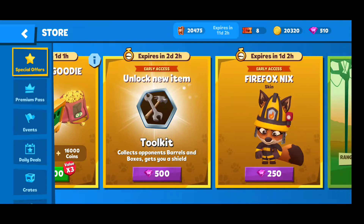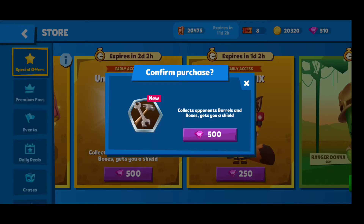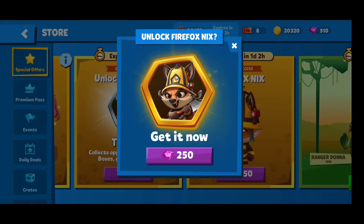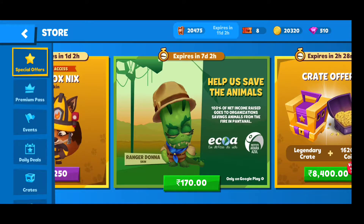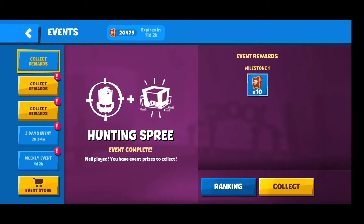So this tool is 500 right now and it will expire in two days, after which we can get it in the normal crates or whatever.